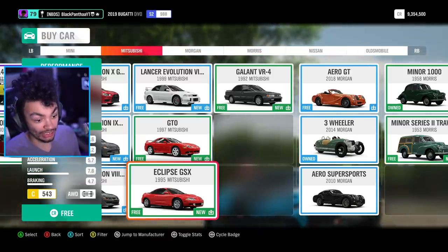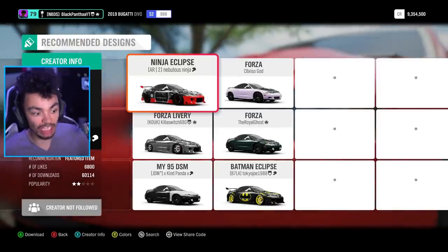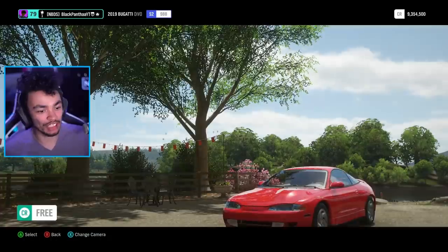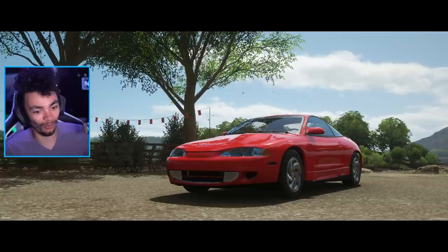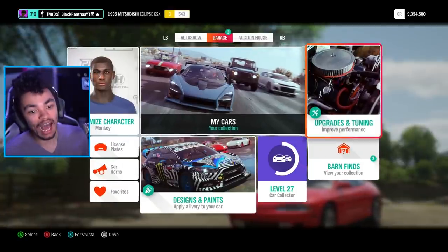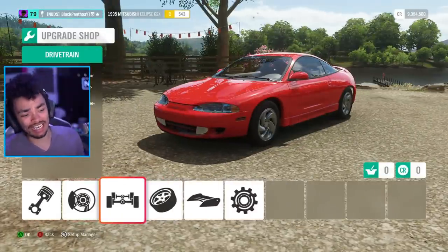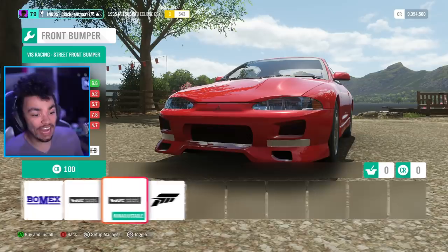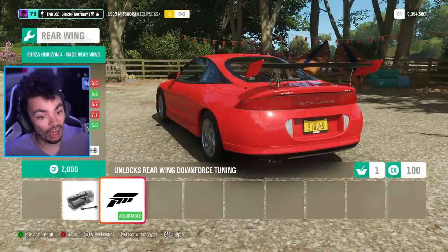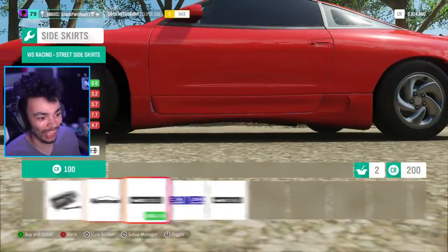I don't have an Eclipse purchased so we're gonna fix that right now. I need this in my life. This game is the most modern game that has it available — it's just the port from many Forzas ago. Look at that, it looks like it's gonna have a proper body kit. We're gonna start with the red because the red is beautiful, it's such a beautiful car. It's free as well! Oh it looks so good. Do we even need to drive it before we customize it? I think not.